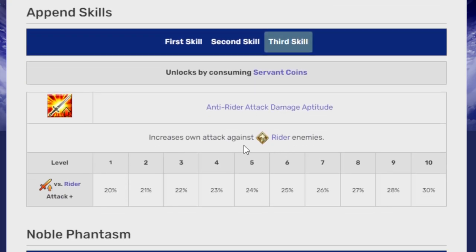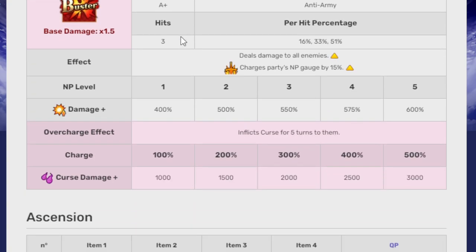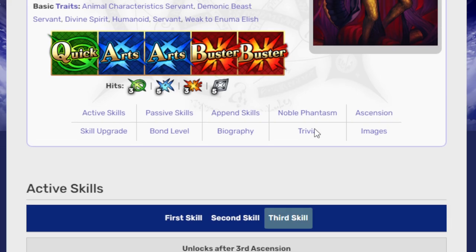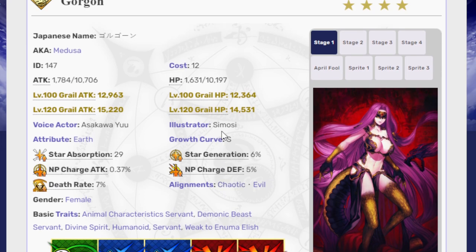Her third skill is an anti-rider attack — another person out for riders. Her Noble Phantasm, which after an upgrade becomes a buster with three hits, deals damage to all enemies, charges the party NP gauge by 15%, and deals 400% damage at level 1 — or 600% at NP5. She also inflicts curse for five turns. And yeah, that's Gorgon. I have Gorgon; I like using Gorgon.